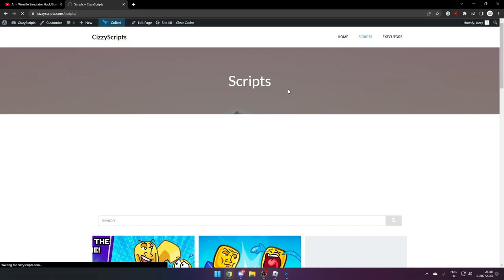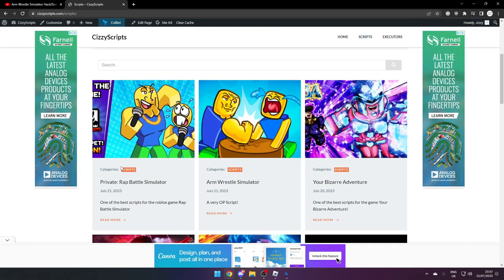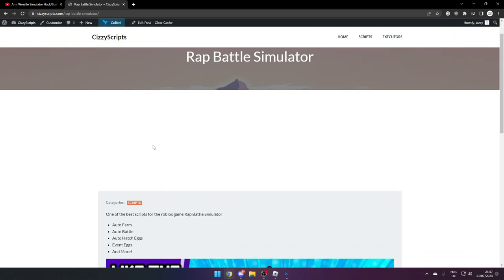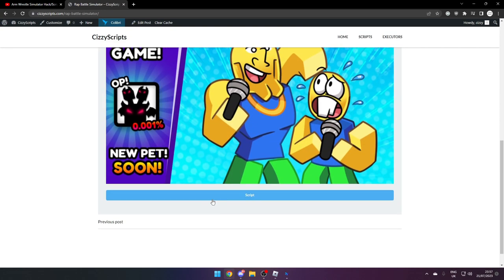Once you've done that, head on over to the scripts page and just close any pop-up ads that you may get. From here you want to scroll down and go to Rap Battle Simulator. Once you get here it'll show you some of the features that it's got.